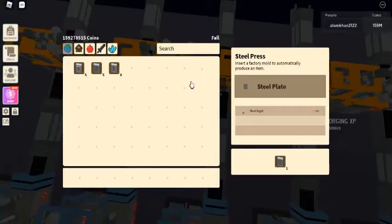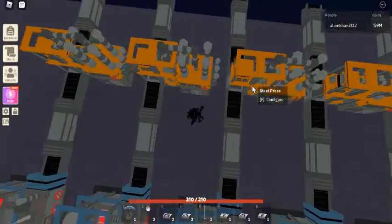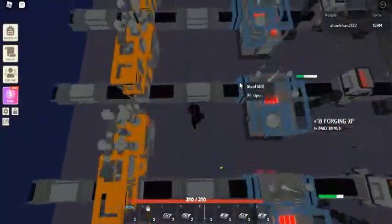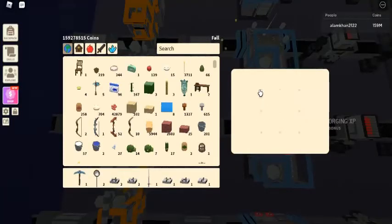Obtaining the steel ingot: the steel ingot can be obtained by processing iron in a steel mill. The steel mill will require coal as fuel for processing.